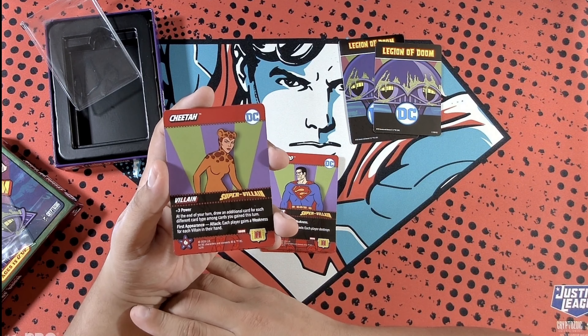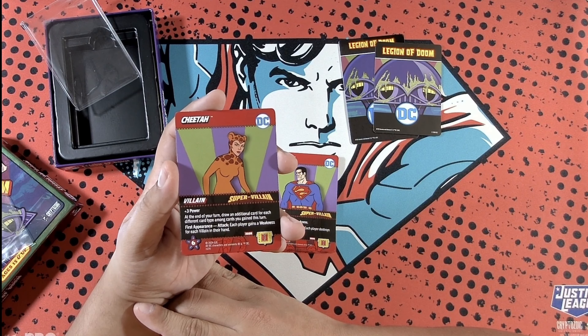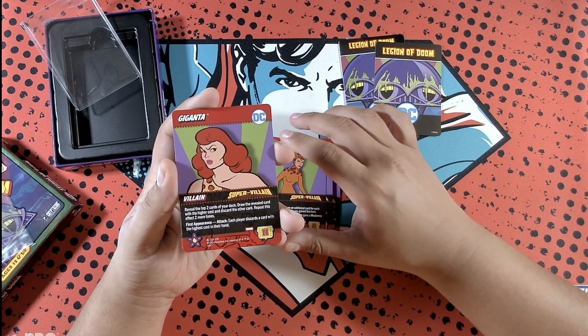Solomon Grundy: plus four power. If this card would enter your discard pile from any zone, put it at the bottom of your deck instead. First appearance attack: each player puts a card with a cost of one or greater from their hand on the bottom of the main deck.